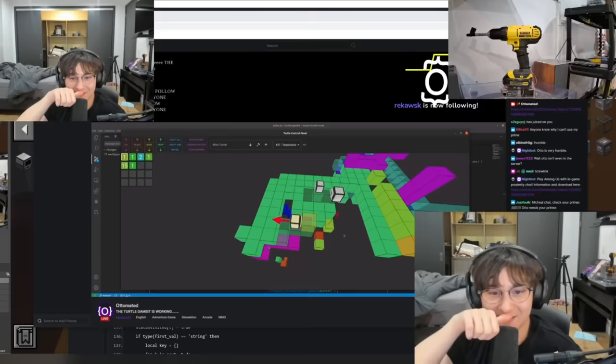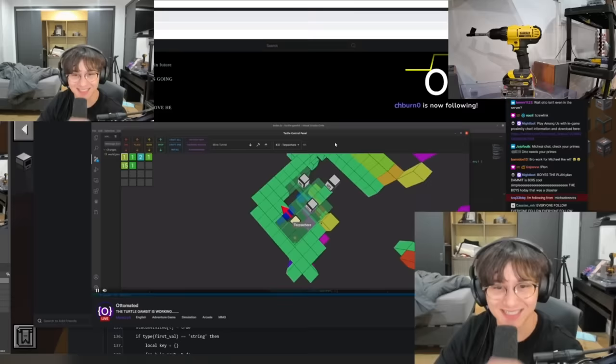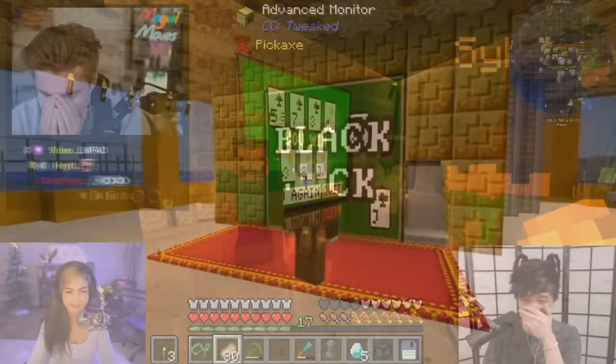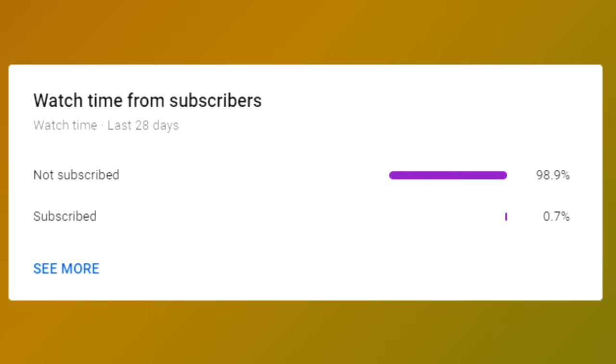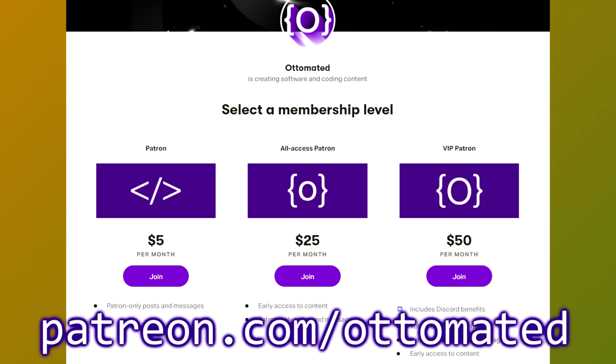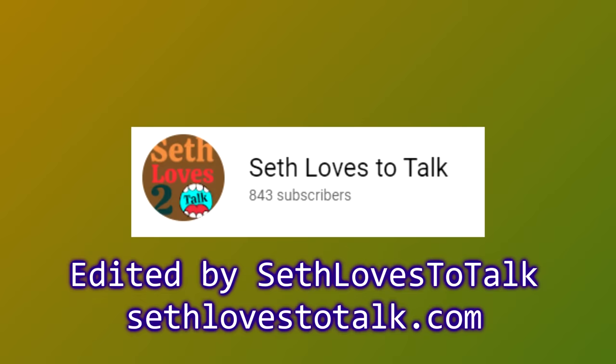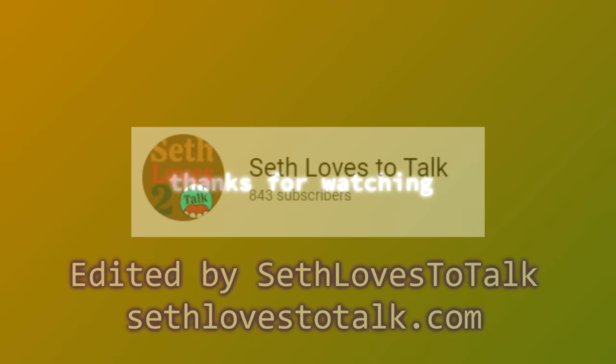After the success with the turtles, it was time to program Ludwig's casino — you've probably seen it. I spent the next couple days doing that on stream, and eventually Abe was so impressed by everything I'd done for the server that he decided to whitelist me. If you like this video, hit the like button and subscribe — less than one percent of my viewers are subscribed, let's get that to at least two percent. Full source code is on my Patreon at patreon.com/automated — includes casino blackjack and roulette code. Check out Seth Loves to Talk on YouTube, who edited this whole thing. Thanks for watching!